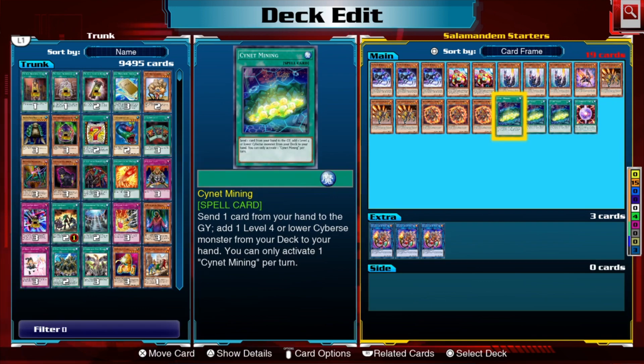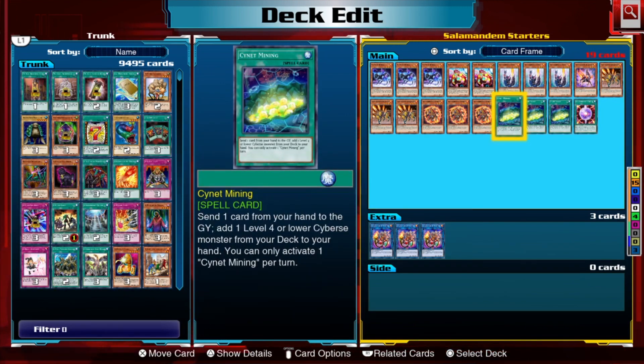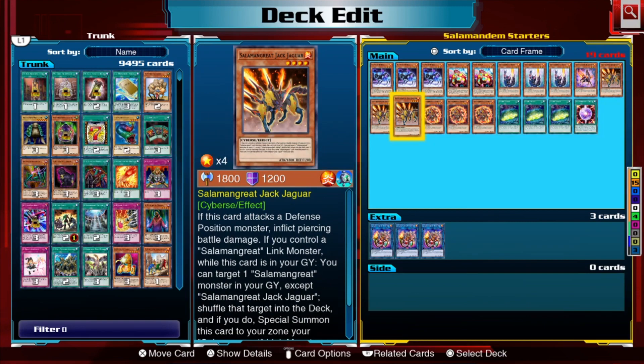Cynet Mining is a generic draw and search card — send one card from your hand to the graveyard and add one Level 4 or lower Cyberse monster from your deck to your hand. Again, like Flame Buffalo, you want to send something that can bring itself back from the graveyard. And then we have Salamangreat Circle, which simply says add one Salamangreat monster from your deck to your hand.